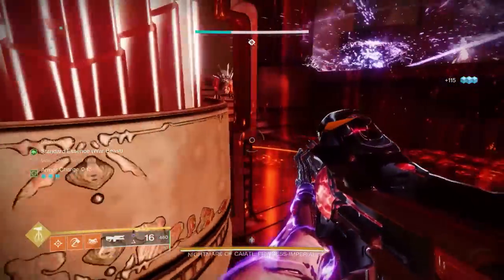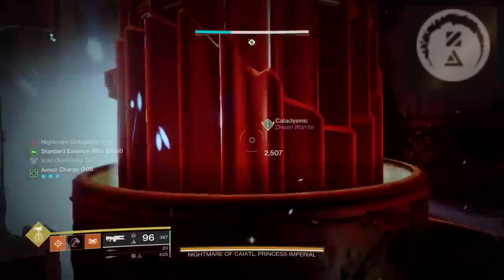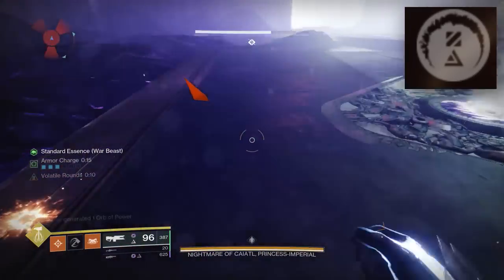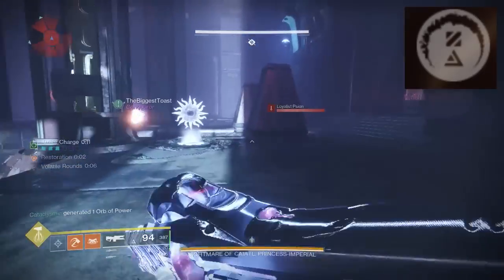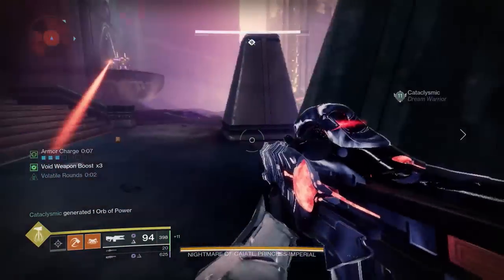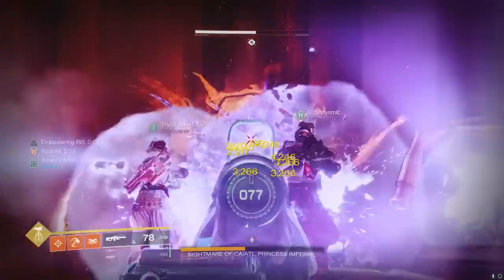The Champion Modifiers say you have to worry about Anti-Barriers, but the actual Champions are just the Colossus on each end of the Nightmare Room. When you teleport in to pick up symbols, they turn into Anti-Barriers, and you can literally ignore them — they won't be there when you go to do actual damage. Those Anti-Barriers are every YouTuber's worst nightmare, but they are irrelevant.